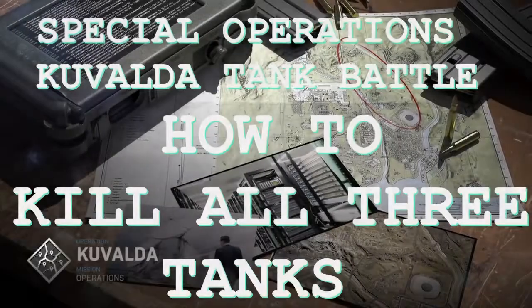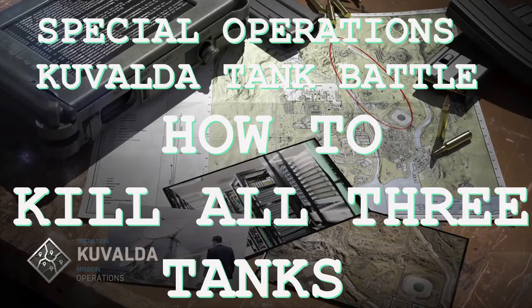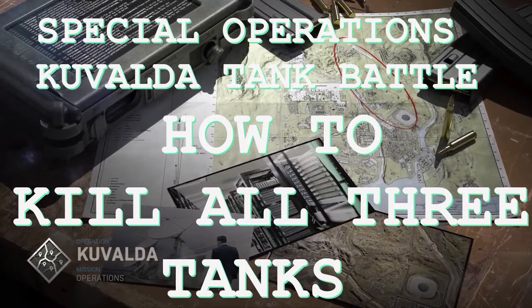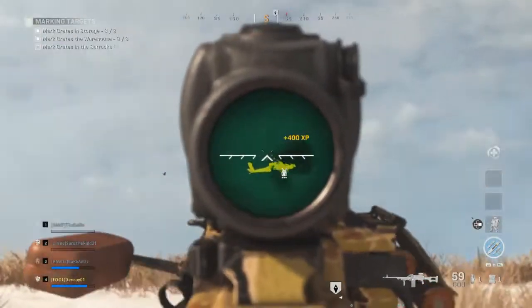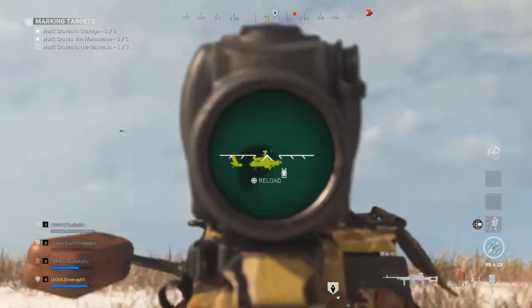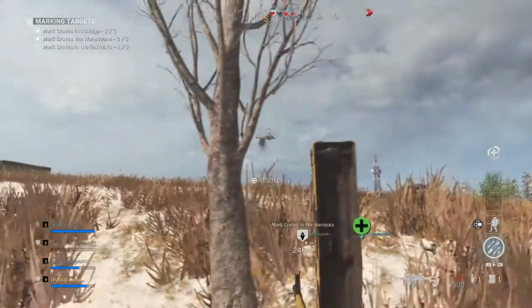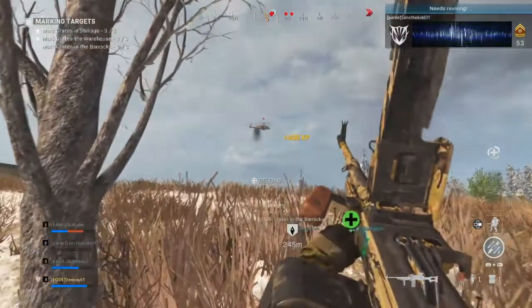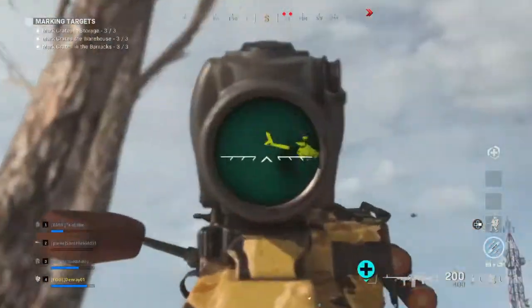Hey there everybody, this video is going to show you how to kill all three of the enemy tanks. I've had a lot of attempts with this, tried a lot of different angles, and mostly got blown up myself. So I found a pretty much foolproof way to do it. I take on these three tanks by myself in my one tank. My teammates didn't opt to take the other tank — usually it's two of our tanks against three of the enemies — but in this case I'm going to take on all three and kill all three of them.